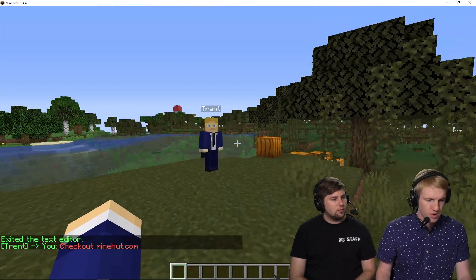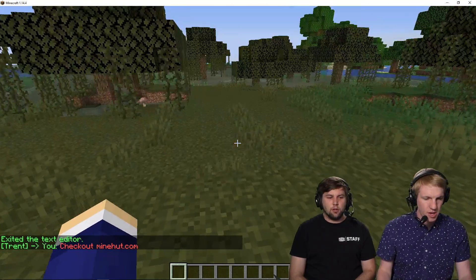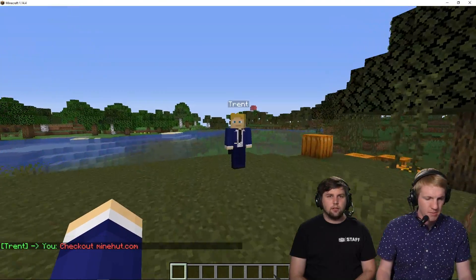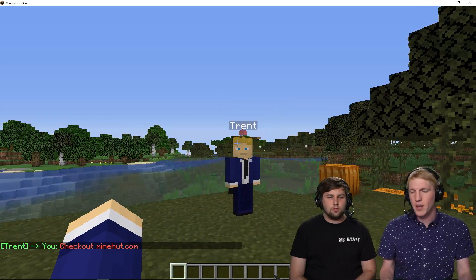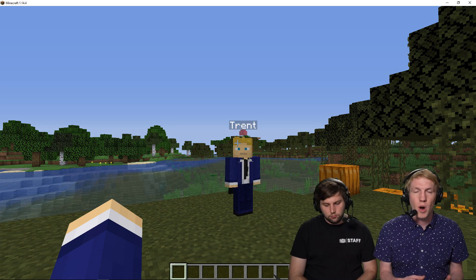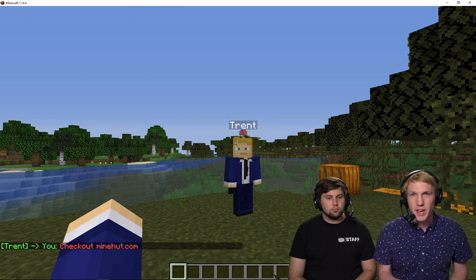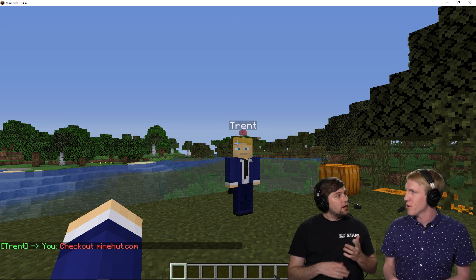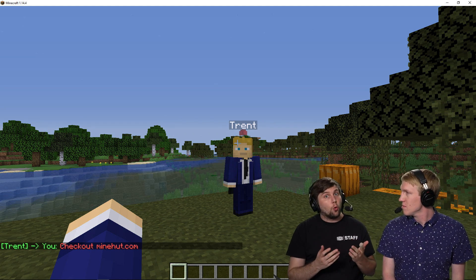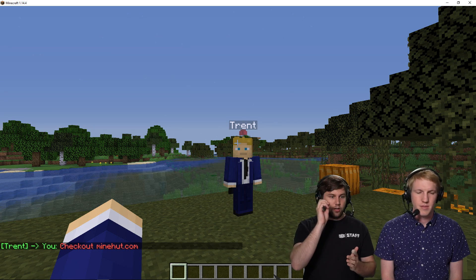Once we walk within five blocks — there he is. Trent says to you: check out minehut.com. And it even times out a little bit so it doesn't spam you. You can set this up by your spawn and have players walk up to it. You can have multiple NPCs — check out the ranks, check out our YouTube channel, check out our discord. It's a great way to have a tutorial for your server, with players learning by talking to different NPCs as they walk along. And that is how you set up custom NPCs on your Minehut server.